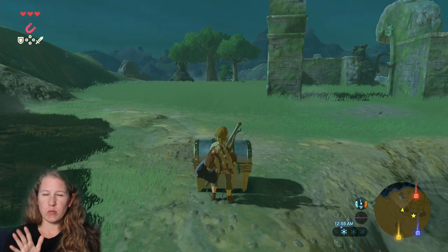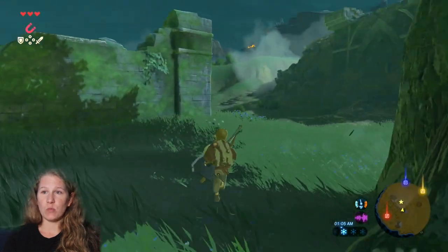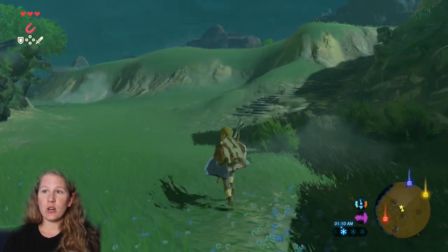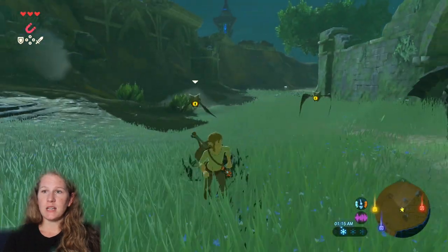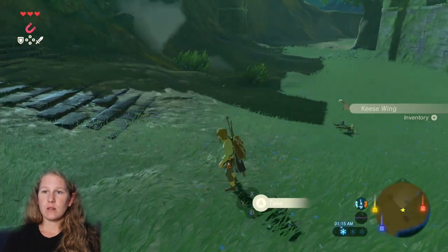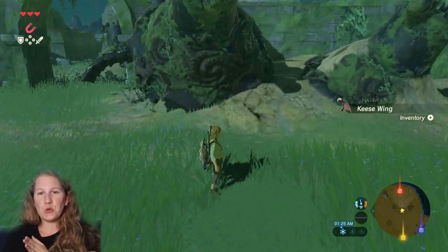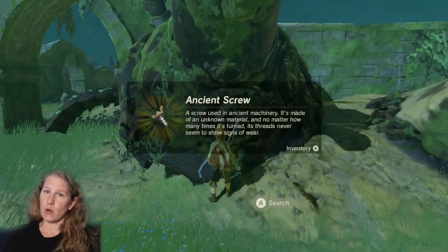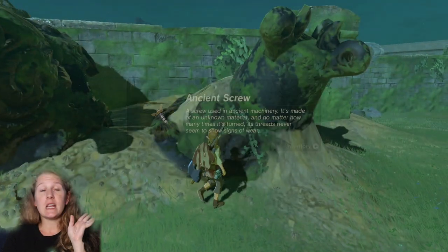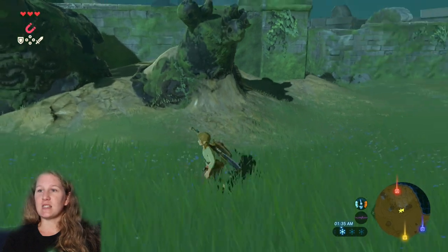One thing that happens at night is monsters pop up out of the ground — skeletons — so be forewarned that monsters will pop up out of nowhere. The reason we're starting here at the front is to take the quickest route to dart around the guardian that will wake up. There is a guardian that wakes up, and your first experience with guardians is absolutely terrifying — you lose your breath and everything, it's scary.